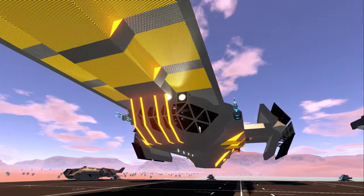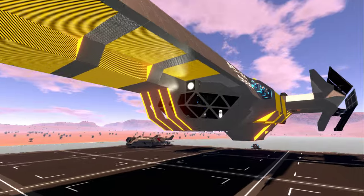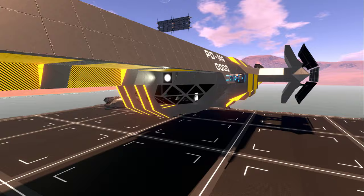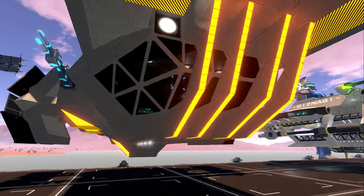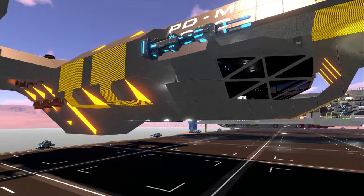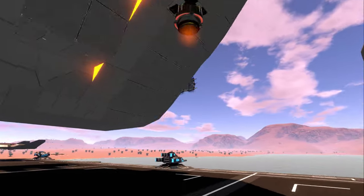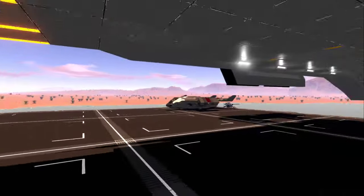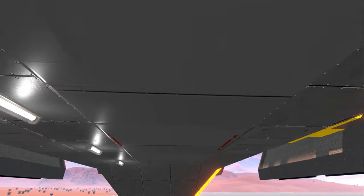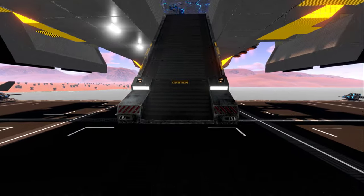I wasn't able to do this before, but I noticed that a lot of these ships stopped crashing to the ground when I wasn't looking at them — so I can actually lift some of these off the ground again. Before, I would spawn these in and by the time I looked at them they would fall to the ground, even if they were filled with fuel and thrusters were on. This one is not doing that, nor are the others, so whatever was going on with that has been resolved — really cool.